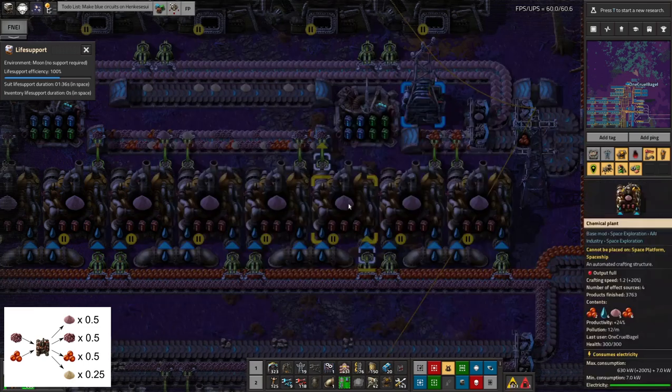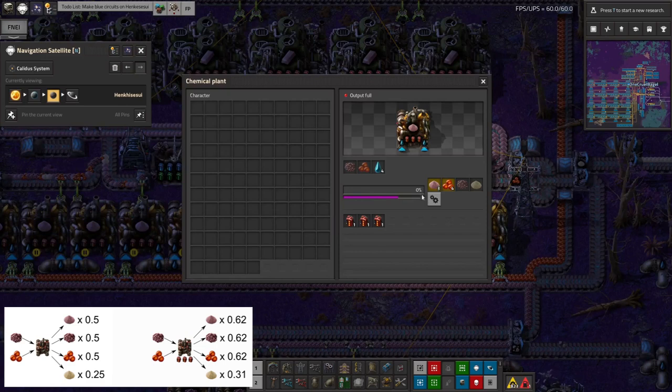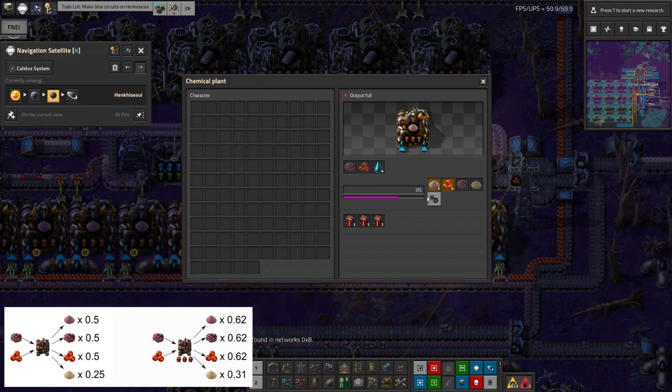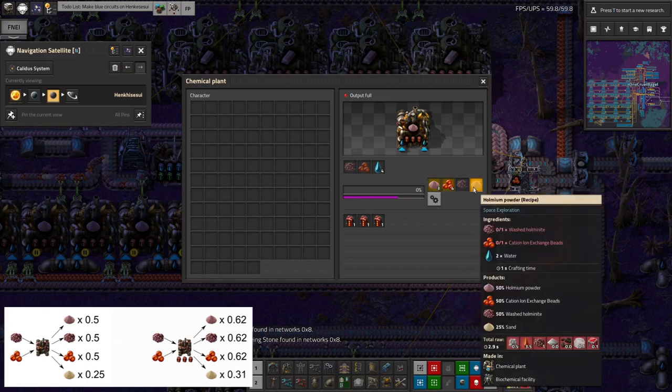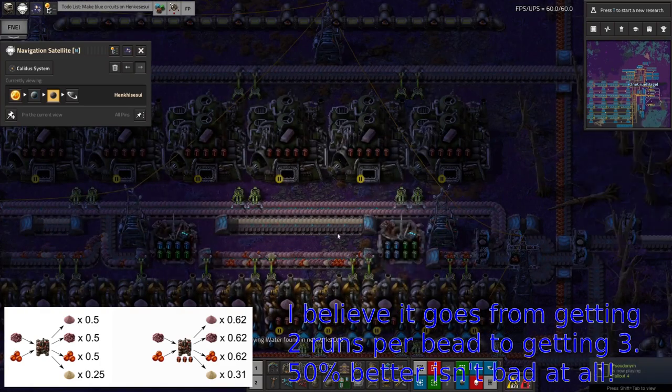Now there's some interesting business going on with the productivity modules in these machines. When the machine fills up, it outputs a full set of everything. We're getting an extra 24% productivity, so roughly one in every four times it'll spit out an extra set. Because it's producing a 50% chance of extra cast iron and Holmanite, for every four times it runs it will in theory produce two from the recipe, plus the extra one gives an extra 50% — so we're getting two and a half coming out for every four runs. That significantly reduces the load on these machines compared to running the whole thing normally.